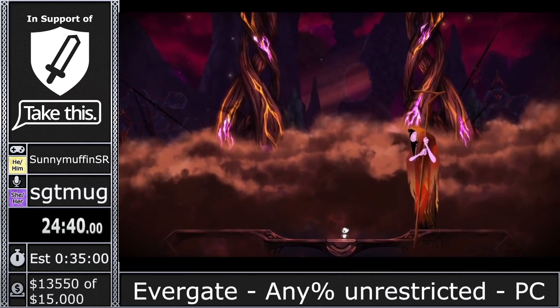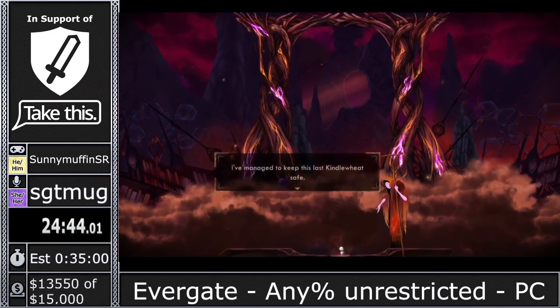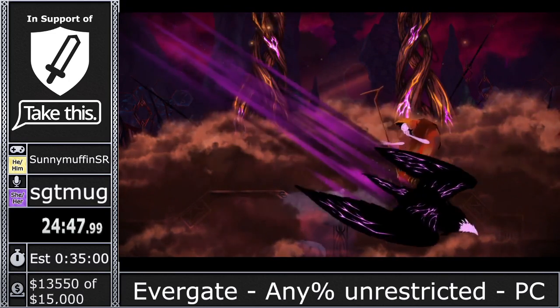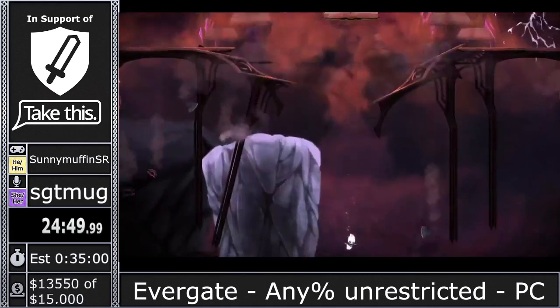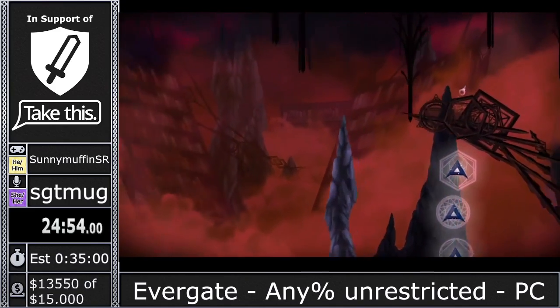You can also do corner clip boosts, which are pretty crazy — they're used in the low percent run. I saw Ashi in chat who can tell you all about those low percent runs. They're a lot of fun — you can do a lot of these levels without collecting a single crystal.